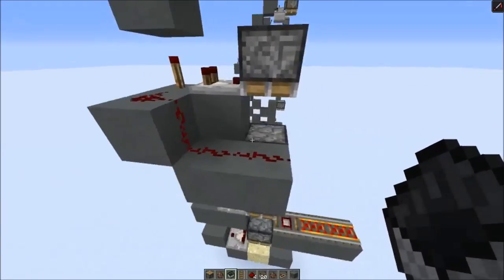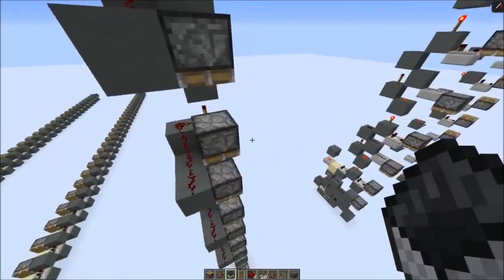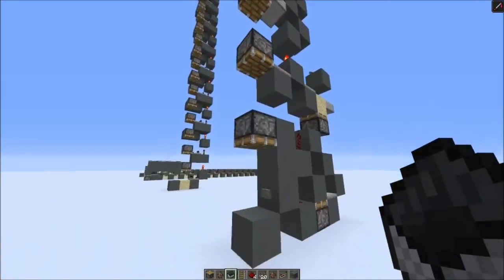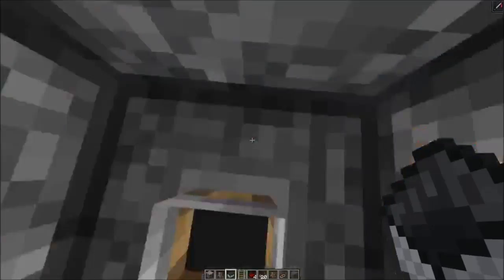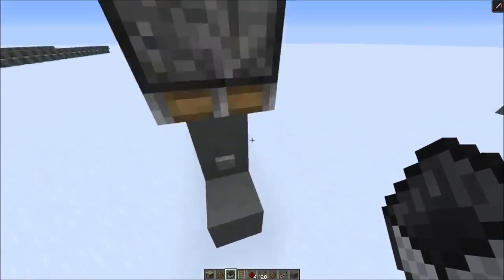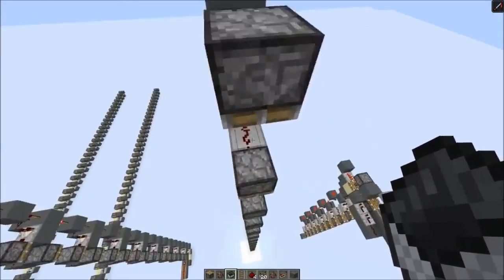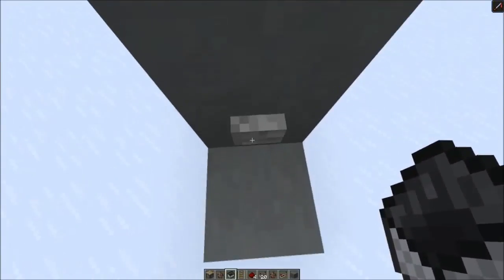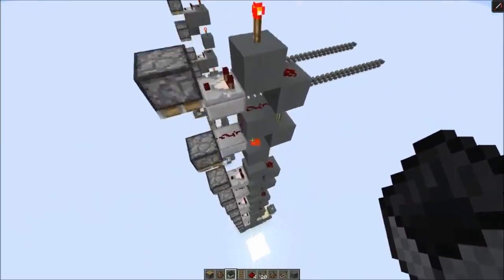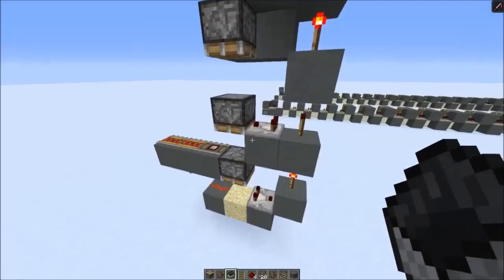So here we have the comparator output, and we power a piston below just with a line of redstone. You could also make a player elevator out of it, which isn't reliable, and which would be 30 blocks per second. As you can see here — yeah, this time it even worked. So you have quite a good chance for small distances, but if you make this longer, it depends on how good your connection is, and this might fail. But it worked twice even, so it seems quite reliable in single player. I don't know how it would react on a server. This is even one-wide tileable — you could also make that one-wide tileable, it just has to be two blocks longer.